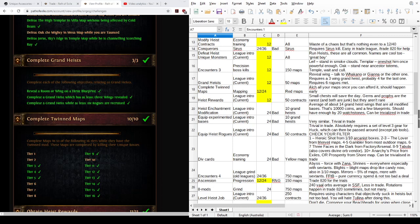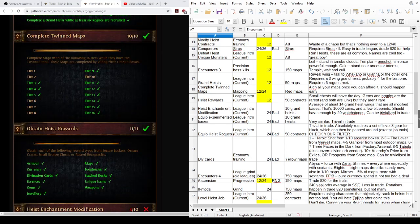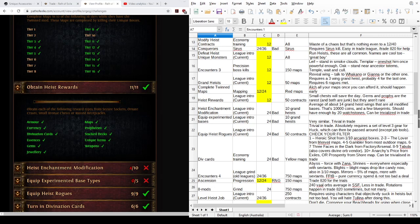I find that normally I take five Rogues on a Grand Heist as my default, although I've taken seven on one occasion. For 'Complete Twinned Maps', just run a bunch of different maps using Alchemy Orbs on them. Twinned isn't a common roll but it's not staggeringly rare either — you'll get it by chance.